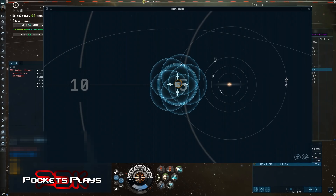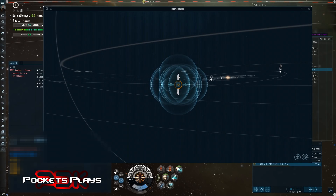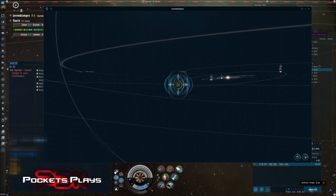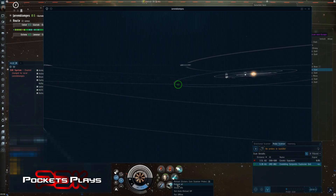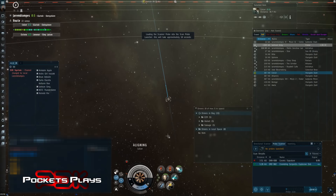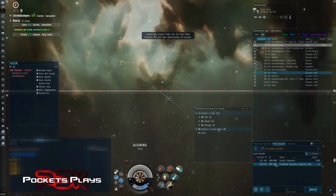Oh, a relic site — that's exactly what we want! Now we don't have to go looking. We'll center it and get it to 100% by dropping to half an AU. I have decent skills and the Sisters probe, Sisters probe launcher, and Sisters Astero — they're all bonused for this, which is great. Now I'll recall my probes — always remember to do this before leaving system.